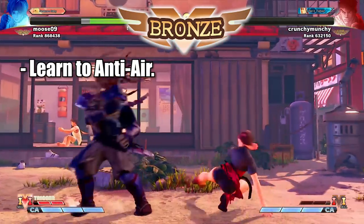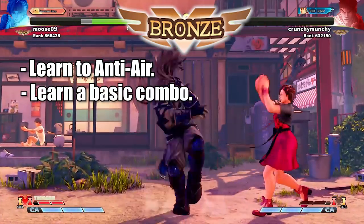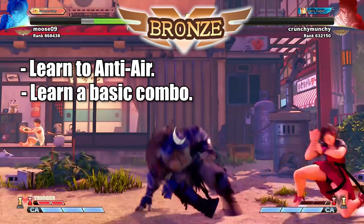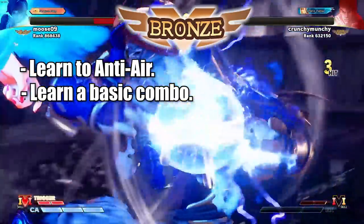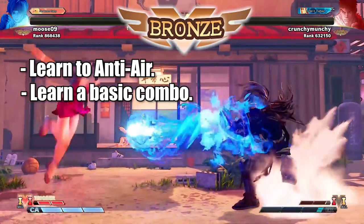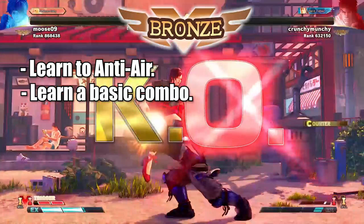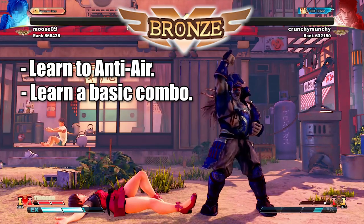After we have our anti-air down, we need to get some damage on the board, so you need to learn a combo as well. Most players at Bronze have at least a basic combo down. If you don't know any combos, even if you're playing better than the opponent, the damage will be in their favor — they're hitting you for 20% and you're hitting them for 5%. You have to work so much harder if you don't know at least a basic combo.